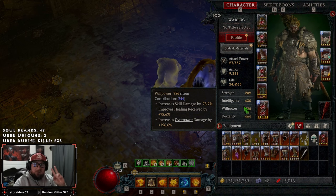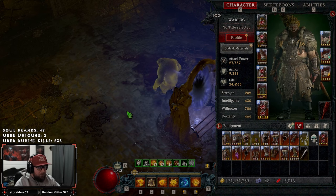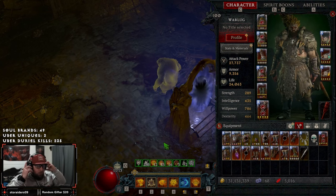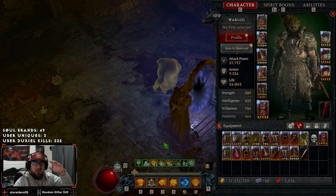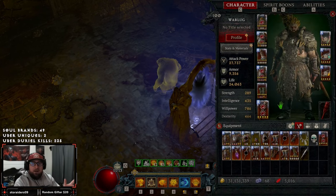Before we get into the gear, skills, paragon board, and vampiric powers, I want to highlight that this is an overpower build — it emphasizes everything on overpower. There are a few negatives: we have five ways to guarantee overpowers, but once you're through the rotation and out of overpowers, damage scales down significantly. However, when you're cruising along, you'll smash through everything. This can do all Nightmare Dungeon 100, defeat Uber Lilith, Duriel — all end game content.